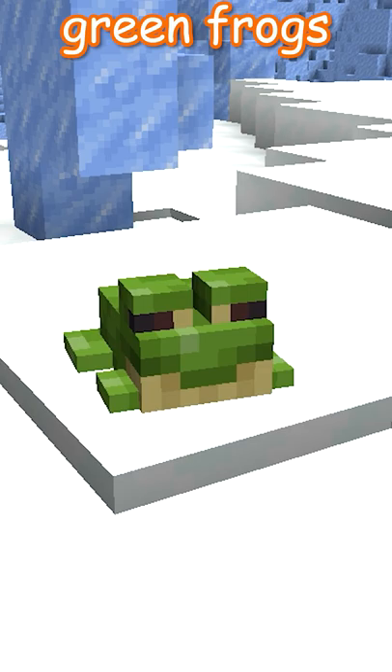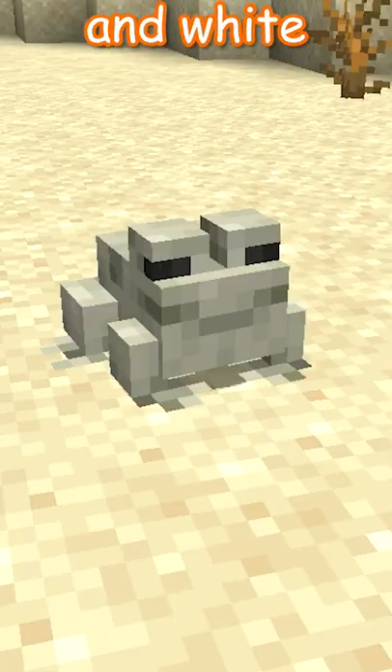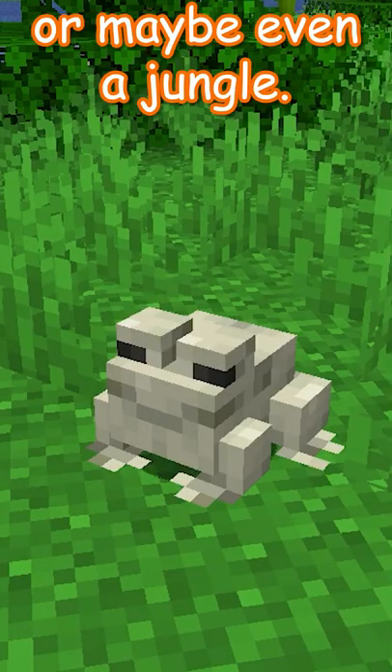For example, green frogs will be found in cold and snowy biomes, brown in neutral temperatures such as swamps, and white in hot biomes such as a desert or maybe even a jungle.